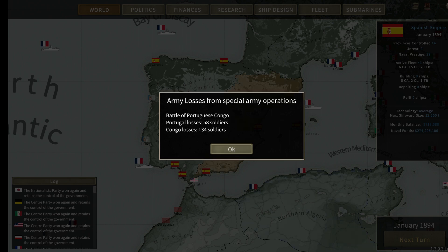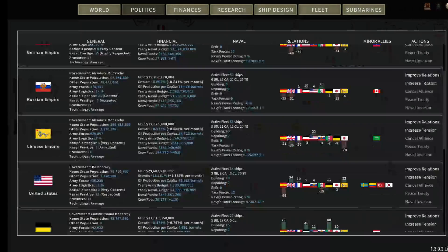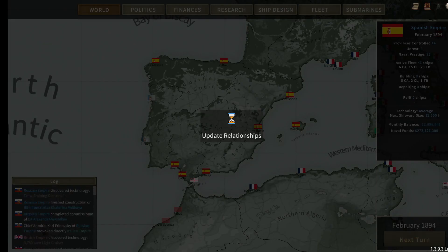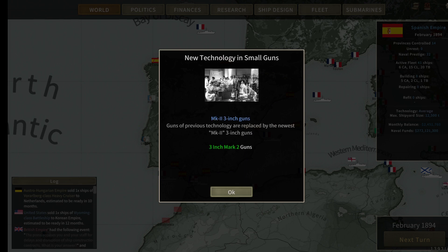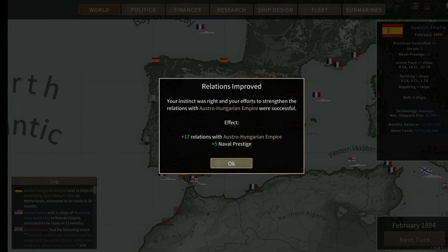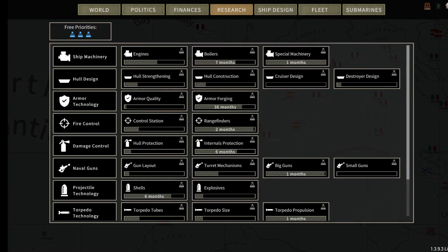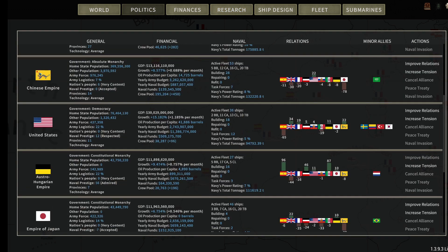The Nationalist Party wins the election. Politically: the United States is negative 65. Austro-Hungarians are at 79 — we'll try to improve relations. One month for small guns, one month for a cruiser design — takes us to February 1894. We have a 5,000-ton heavy cruiser available and the 3-inch Mark II guns. Argentina wants another light cruiser. Austro-Hungary and us are about to become allies — we're at 96 now. People of Zaire try to gain control of the Congo Free State occupied by Belgium, which impacts me a tiny bit because we're selling ships to Belgium.